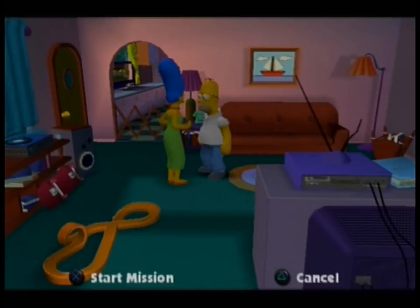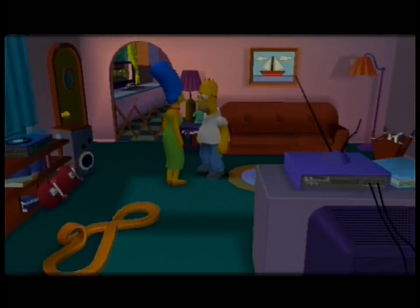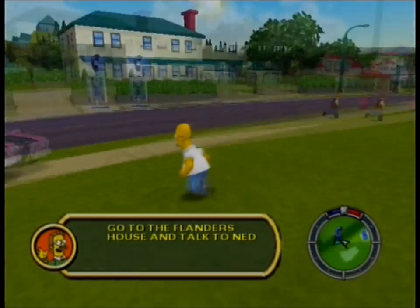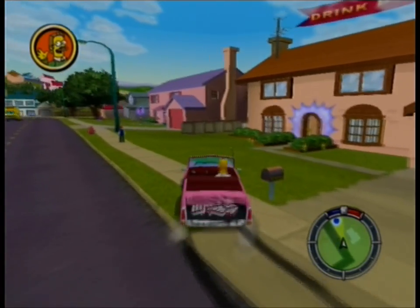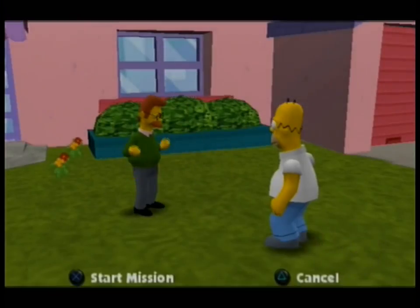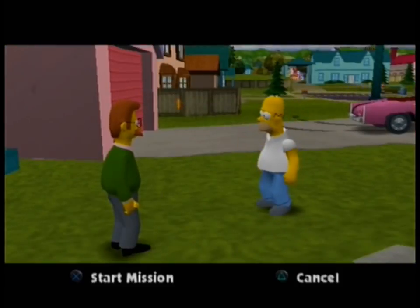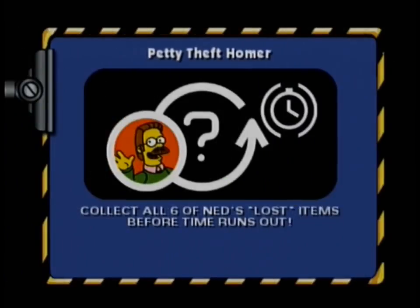Go inside the house and talk to Marge to somewhat begin your mission. Homer goes to talk to Ned Flanders. Marge says Ned seems miffed and P.O.ed. I say 'somewhat' because it doesn't really start until you actually talk to Flanders. So go outside — bring your car because you need it. Make sure it's close to Flanders before you begin. Go talk to him and the mission will begin.